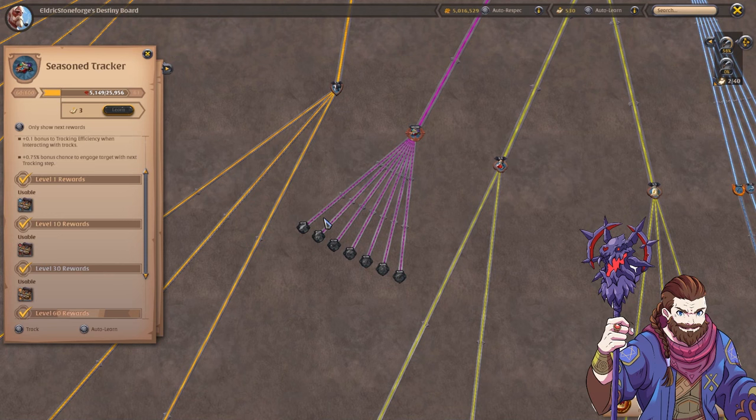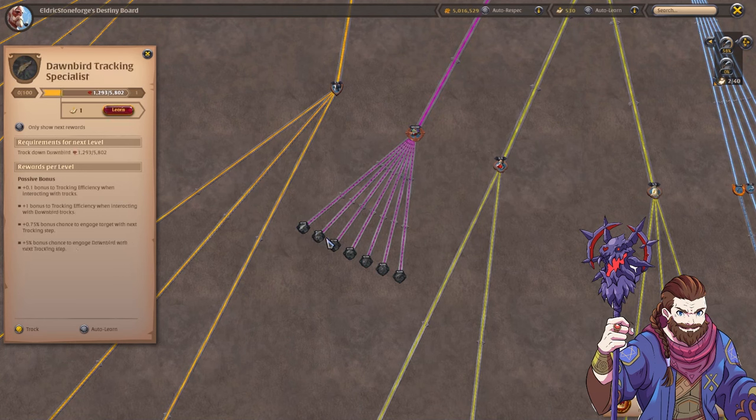Additionally with the destiny board you have specializations, just like if you level up in Axe and then have spec in Realm Breaker versus Battle Axe — this is the same thing, you have spec in your specific tracking of creatures. So you have Dawn Bird, Runestone Golem, Hellfire Imp, Werewolf, Spirit Bear, Sylvean, and Shadow Panther. As you track down that specific type of mob, these specializations will gain experience and fill up to 100. The bonuses for doing this include a +0.1 bonus to tracking efficiency for general tracks, a +1 bonus to tracking efficiency specifically for Dawn Bird tracks, a 0.75% bonus chance to engage any target with the next tracking step, and a 5% bonus chance to engage the Dawn Bird specifically with the next tracking step.